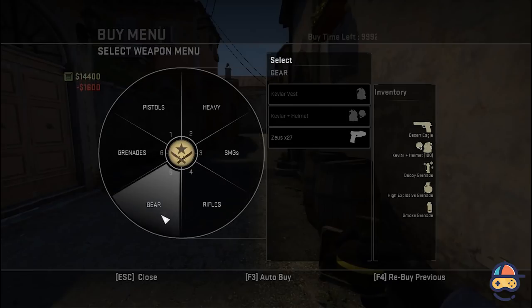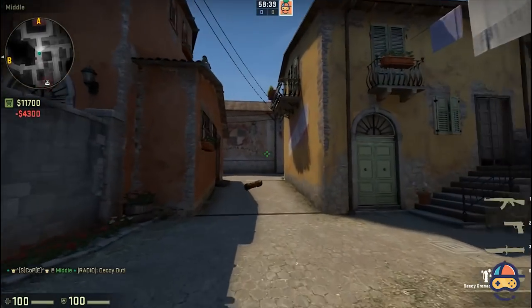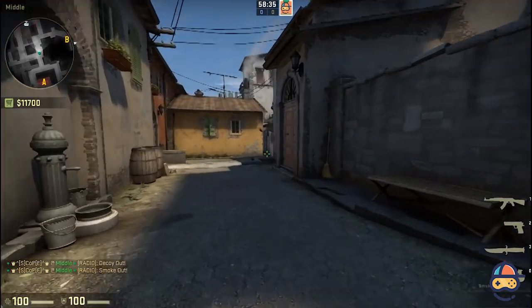You can buy nades, pistols, rifles, or anything you want. If by chance you have spent all the money, just type in the same command and you are good to go.